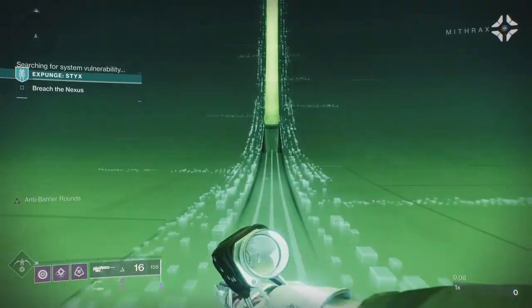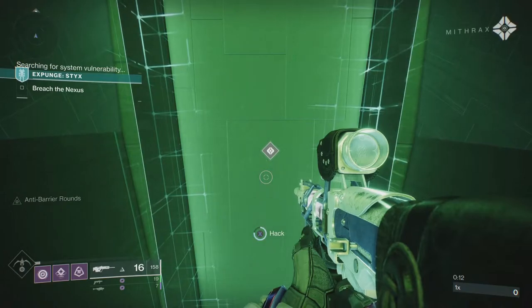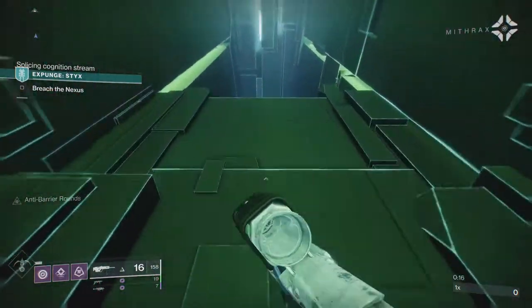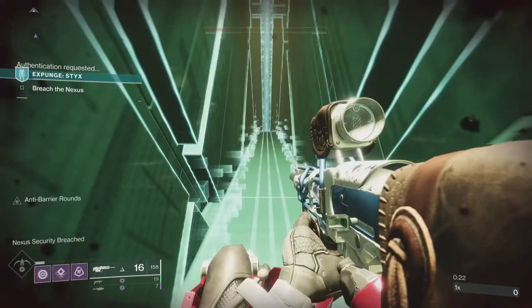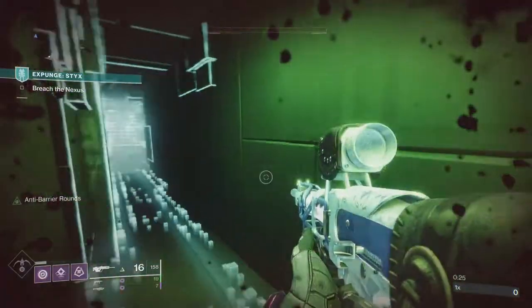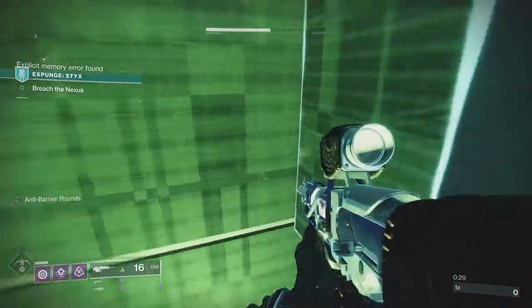So when you load in, you'll see this is the exact same area as we loaded into last time, so I think the first minute or two is exactly the same as it was last week. If you've upgraded your splicer gauntlet, you can access that little green console we just went past there, but if you haven't, you can just keep going. It's not a big deal — it just gives you a few more extra platforms to start with.